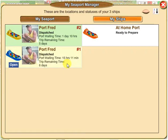I have a little trick so that all of my ships go to the same person at the same time. Fred is an inactive neighbor who doesn't play anymore, so I made my ships go to his place first. I have one ship at home that's ready to prepare.